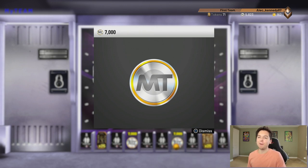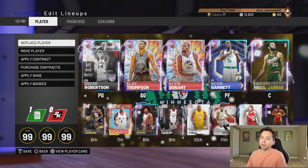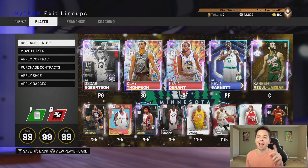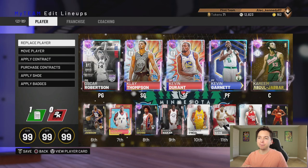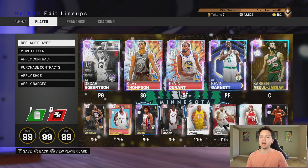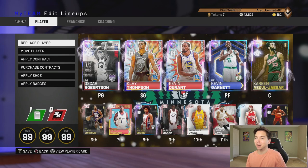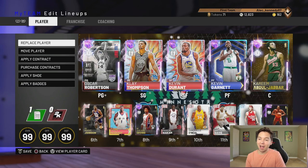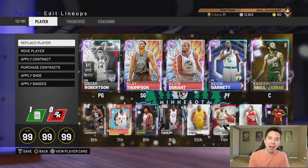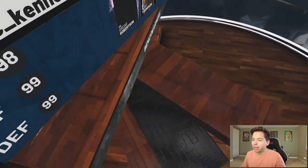We've got 12,000 MT. If I sell Siakam for around 15k and Anthony Davis for around 15k, we could probably pick up another opal — it would just have to be a backup power forward. If there's somebody I can get for 30 or 40k, let me know in the comments. The starting lineup is Oscar Robertson, Klay Thompson, Durant, Kevin Garnett, and Kareem — no money spent. Coming off the bench we got Magic, McGrady, Dr. J, Siakam, Shaq, and Anthony Davis. 10,000 likes and I'll make the next episode happen. We are halfway to 12 and 0 — this is game number seven.